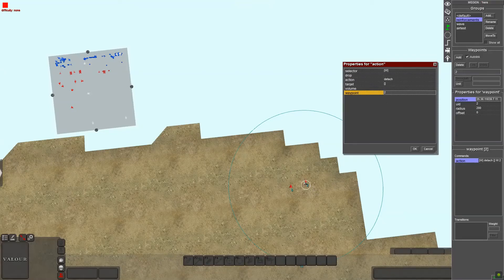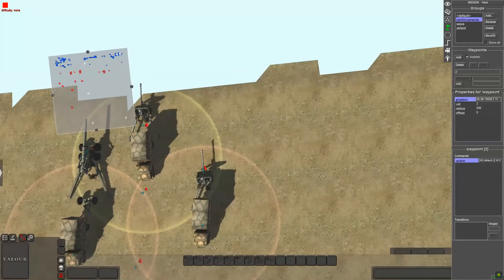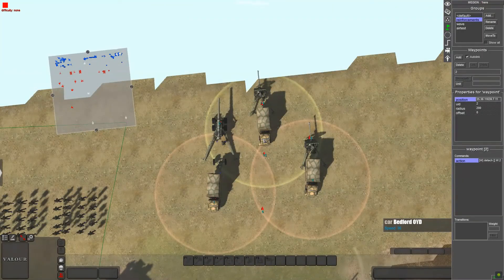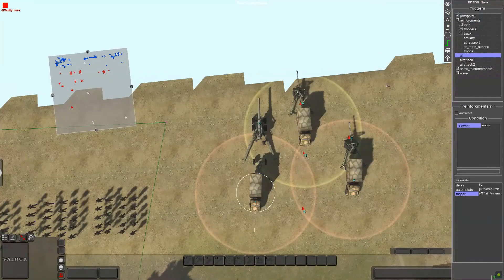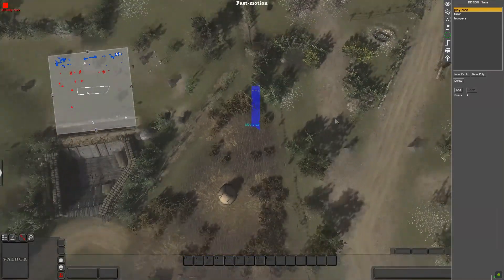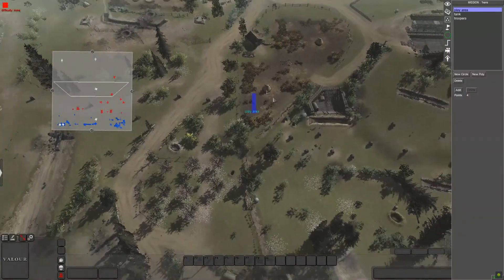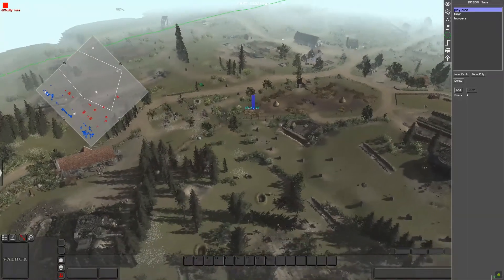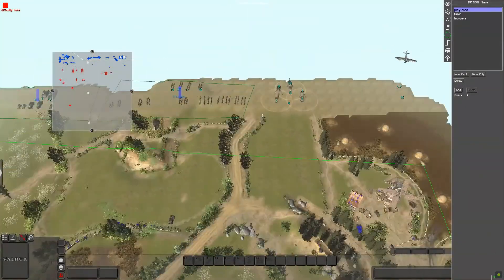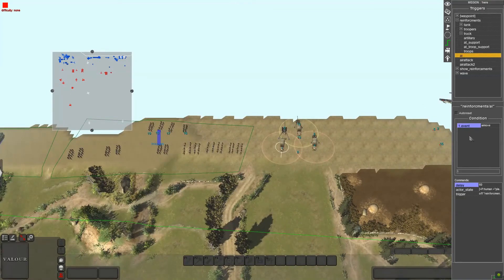From the drop-down menu find detach, click that, and make sure the waypoint matches waypoint two - so it detaches once it gets there. You don't have to include that, I just like how it looks. You can also set them to drive away but it gets tricky. For the zone, use play area - create a new poly zone and stretch it across the entire player play area.